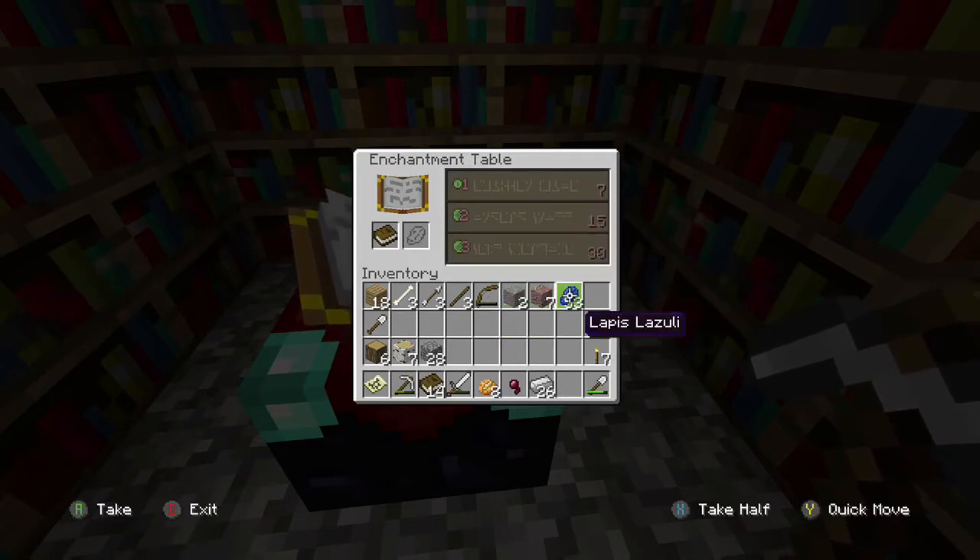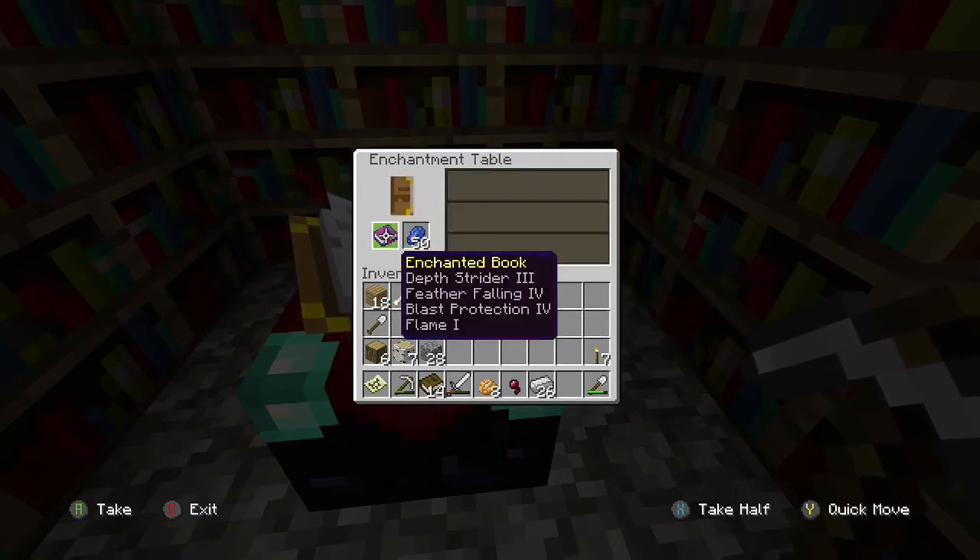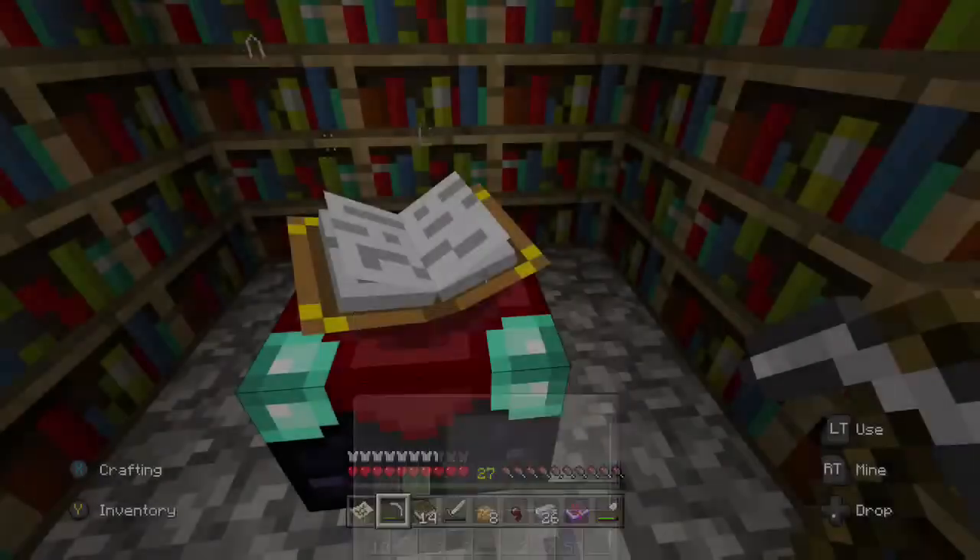With the book I can get Impaling 1, Depth Strider 1, or Depth Strider 3. The very first enchantment listed is guaranteed to be on the book, so if I choose the third option I'll get Depth Strider 3 for sure. Any other enchantment is just a roll. We got Depth Strider 3, Feather Falling 4, Blast Protection 4, and Flame 1 — this is a really good book.